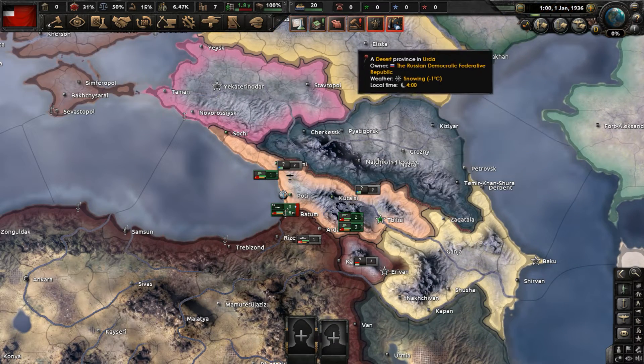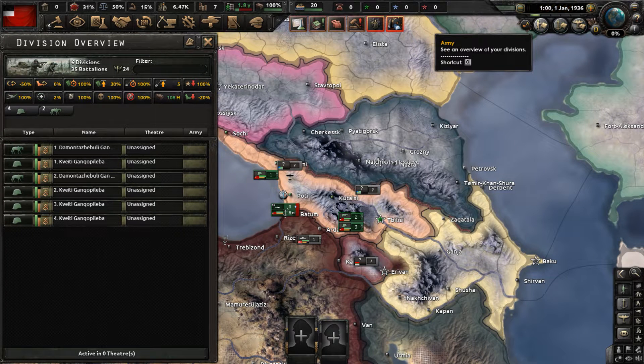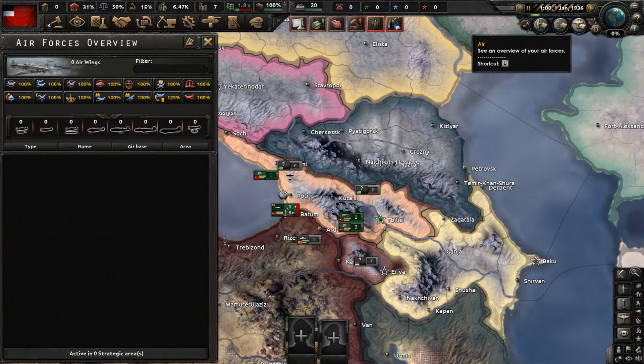As for our military overall, it consists of six divisions for our infantry and two cavalry. We have a small navy of three destroyers and five submarines. The Georgian Air Force does not currently exist at this time.